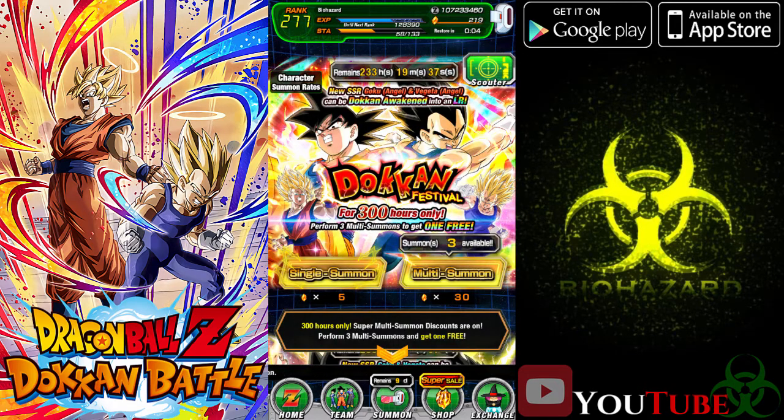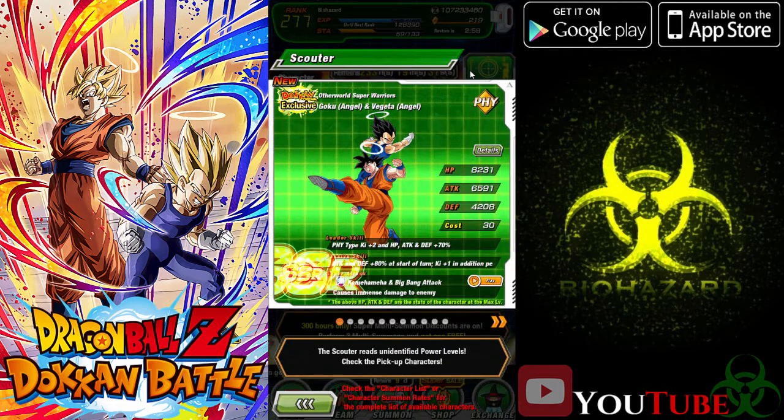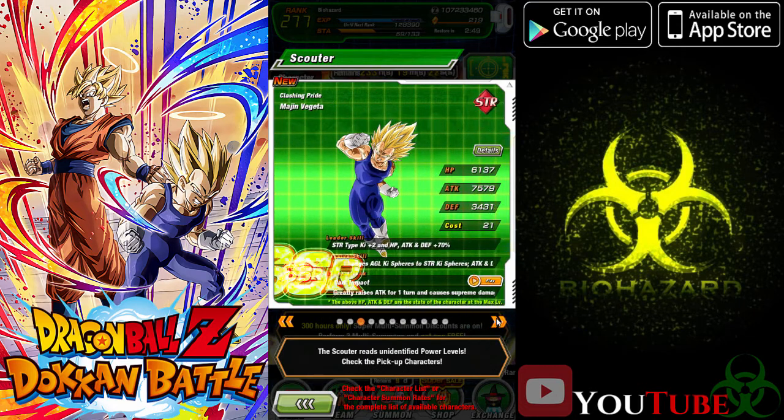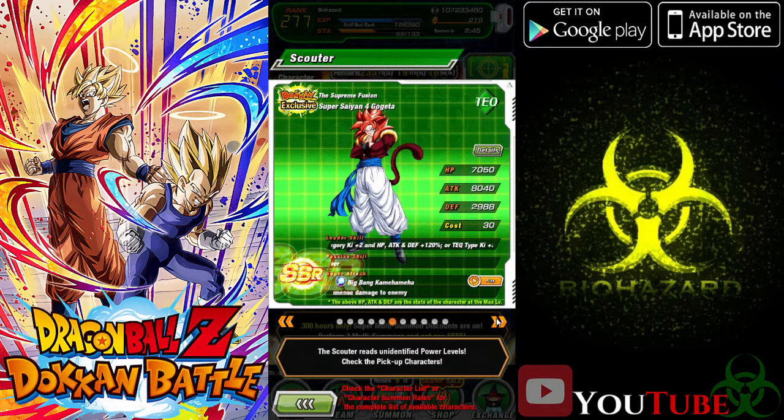I gotta decide which one I'm gonna go for. Or I could actually save some stones — I probably should save some stones. But we do have Goku and Vegeta angel versions. Of course, they're new, so I don't have them, but it would be nice to get them. And of course we have some SSRs in the banner with them. Most of these I don't even have, but it'd be nice to get them.